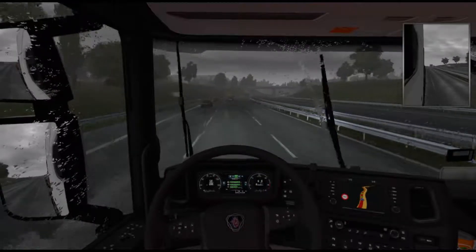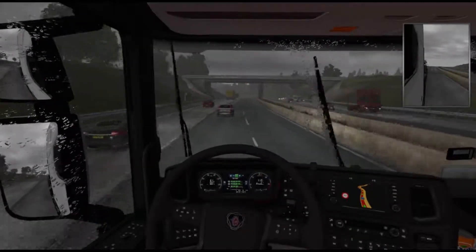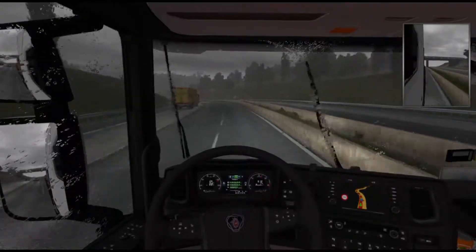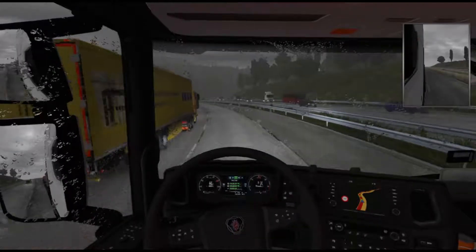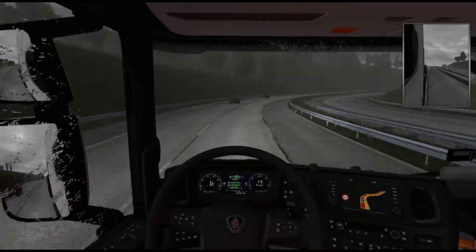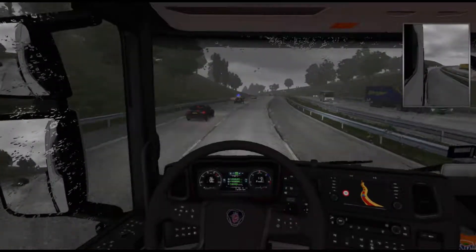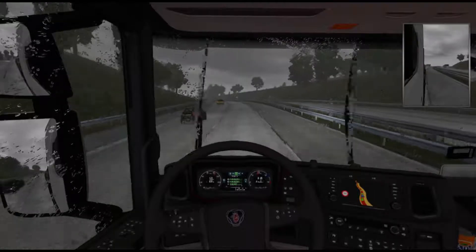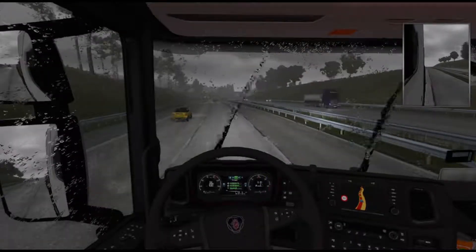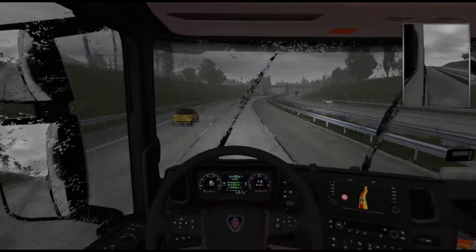One question we were asked is how do you get your truck to drive so fast. The simple answer is we took the limiter off the truck. When you first start up the game it automatically puts a limiter on, but if you go through your settings - the gameplay settings - you can turn that limiter off. Be warned though, you can get caught speeding, so watch out for speed cameras and any police around.